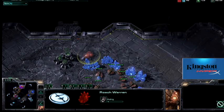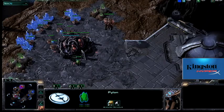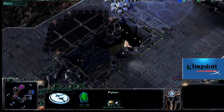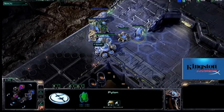Here I'm getting a roach warren. This is a very smart decision here, because this is really such a vulnerable area. You either know that he's going to be attacking — in which case roaches are a very good defensive unit — or that he's going to be taking an expansion like he is here, in which case it's very easy to pressure because this is very vulnerable to roaches.